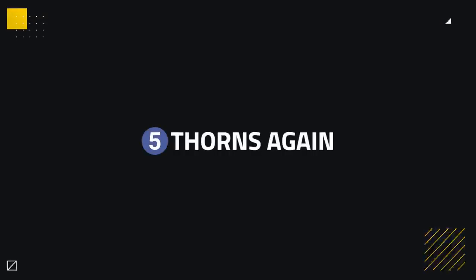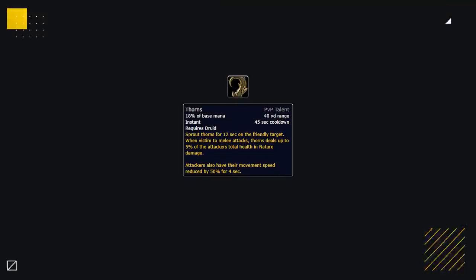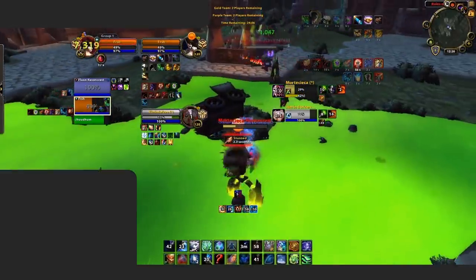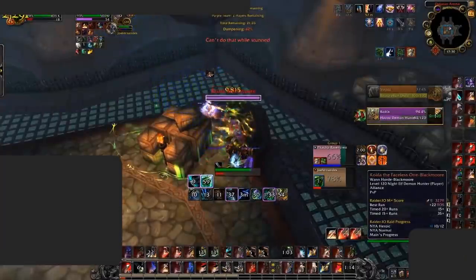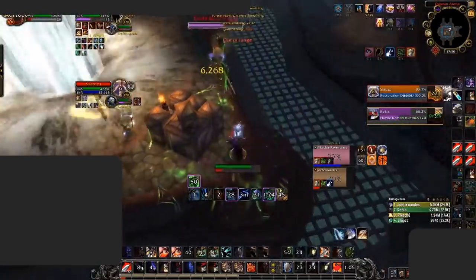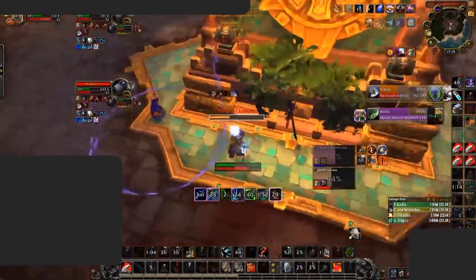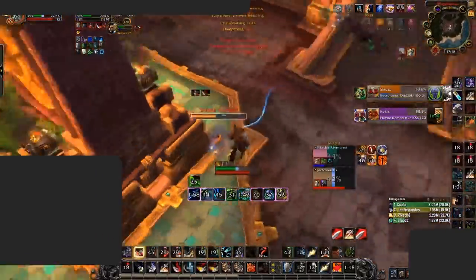Our fifth and final tip to deal with restoration druids is all about Thorns. Thorns is one of restoration druid's biggest tools to combat melee, dealing insane damage and even slowing targets. The damage of this is often underestimated, and if you find yourself consistently dying versus druids as a melee, this is probably why. Thorns can be applied to any target on the druid's team, and for every time you hit that target, you will take damage. There are a few counters: you can swap targets, pause your damage, or purge it. Warriors and Wind Walkers can counter this by using Spell Reflect or Touch of Karma, which not only prevents the damage but reflects it back to the opponent. The damage from Thorns is magical, so it can also be absorbed by Anti-Magic Shell, reduced by Diffuse Magic, and of course, avoided by Cloak of Shadows.